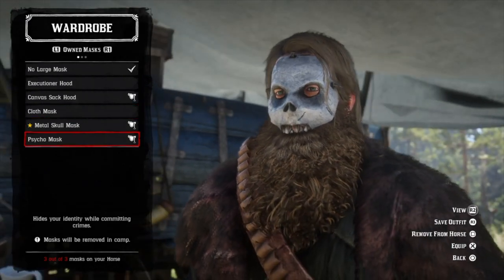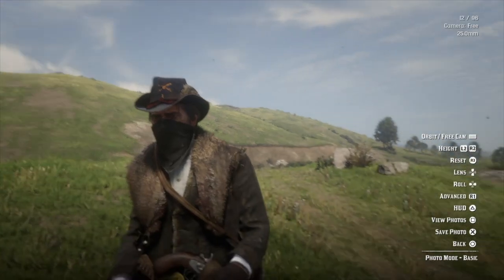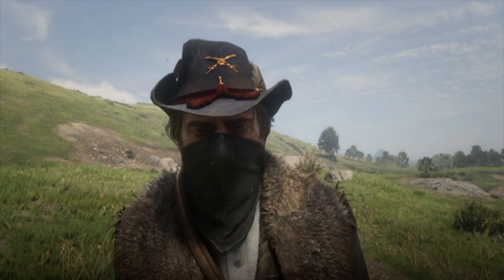Very sinister. And finally, the psycho mask — if you want an 1899 steampunk Hannibal Lecter vibe. The tried and true default bandana is always a favorite and can be equipped with the hat — a classic look that goes great with every outfit. Wear a mask, friends; it's a Halloween show.